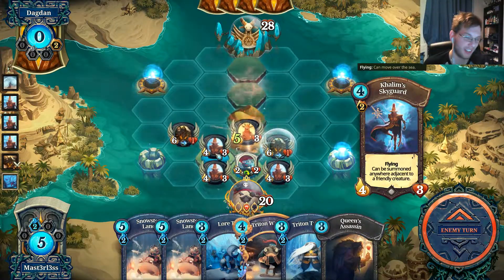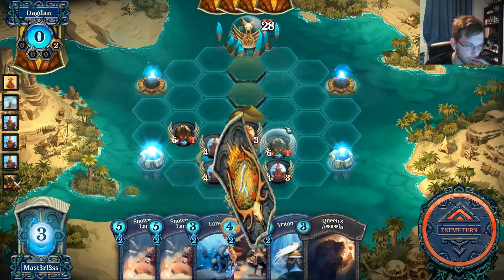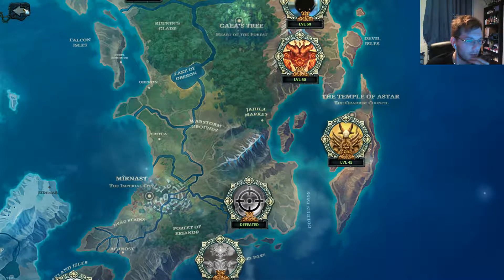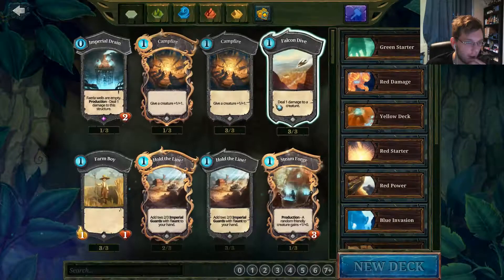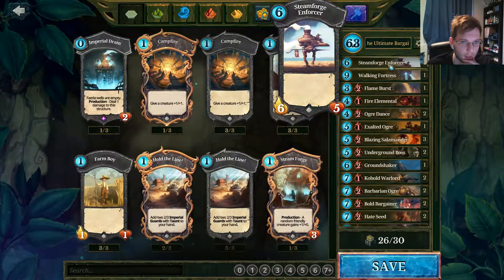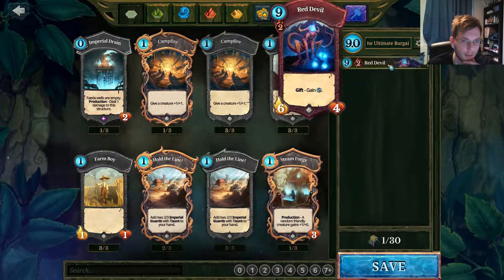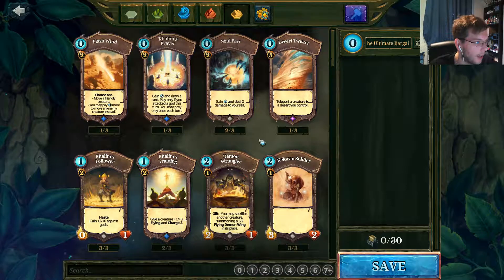So this first fight has obviously not gone particularly well. He does get extra magic each turn as well, so that makes it hard for us to match him with a yellow on yellow deck. I think what I'm probably going to do is just customize a deck to this guy. I'm going to customize this one and just remove all of this.